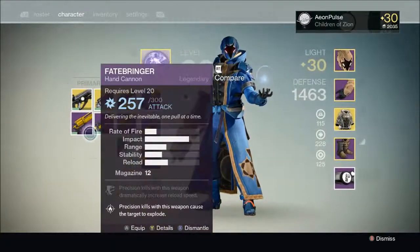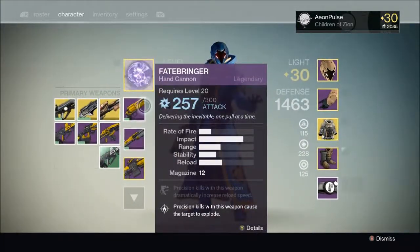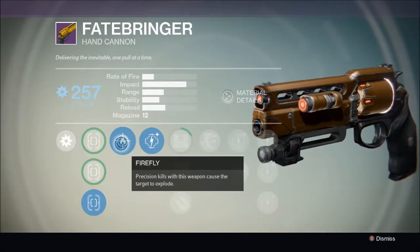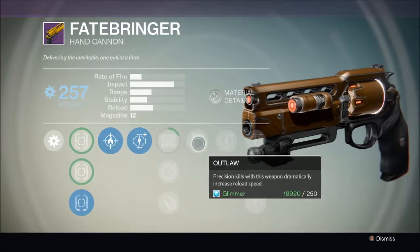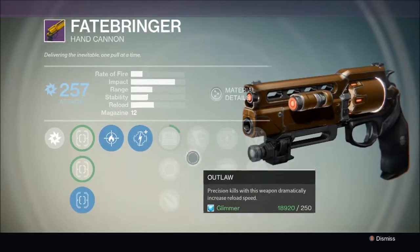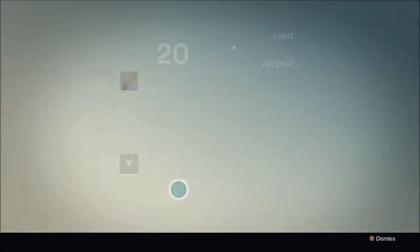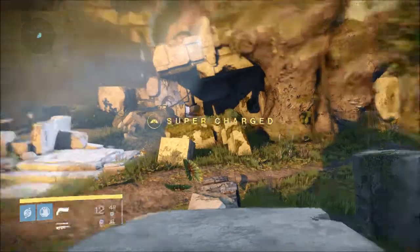I also happen to have the hand cannon for the raid — Fatebringer, an Arc hand cannon that says: 'Deliver the inevitable, one pull at a time.' Special perks for this weapon include Firefly, in which precision damage causes the target to explode and the explosion also deals area damage, and Outlaw which means precision kills with this weapon dramatically increase reload speed. It even has Explosive Rounds, in which rounds do area of effect damage instead of direct impact.